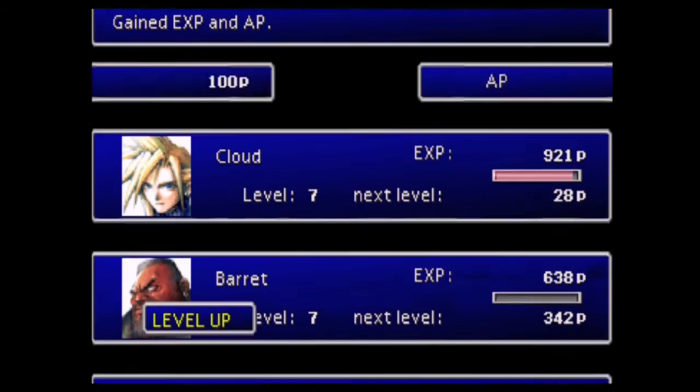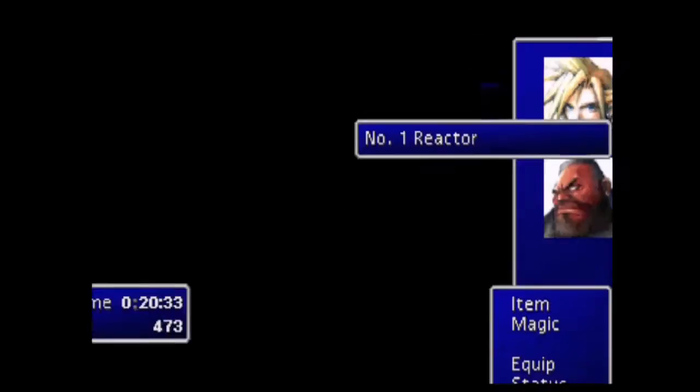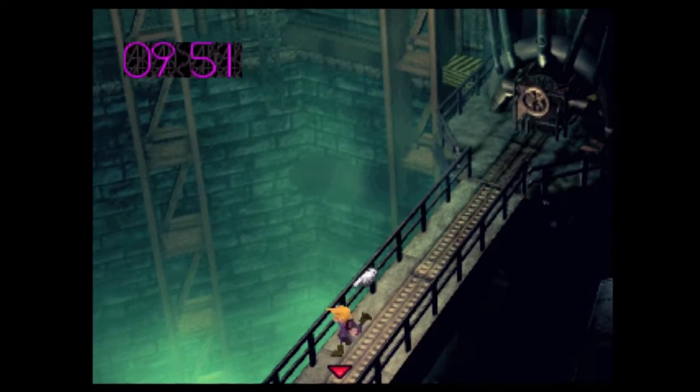We got 10 AP and an assault gun! Let's get out of here. I think we have time too — this is the perfect time. Alright, we like seven seconds there but alright, we're gonna get out of here.